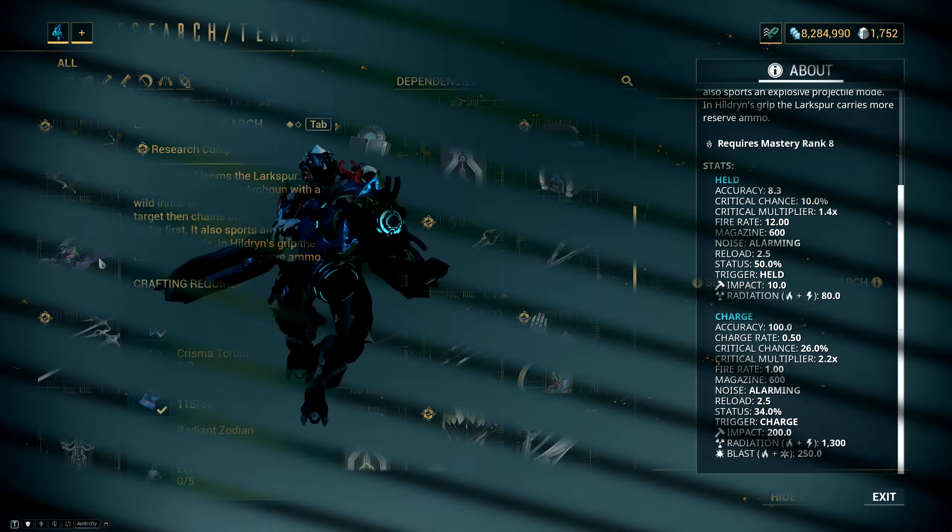The setup I ended up using on the Larkspur only requires one Forma, where you add a V polarity. I decided to scale crit even though it doesn't work very well with the primary fire, because the explosions from the secondary fire are just hilarious so I use it every now and then.